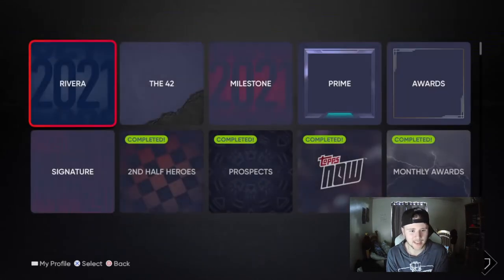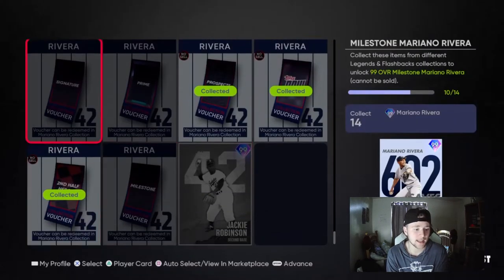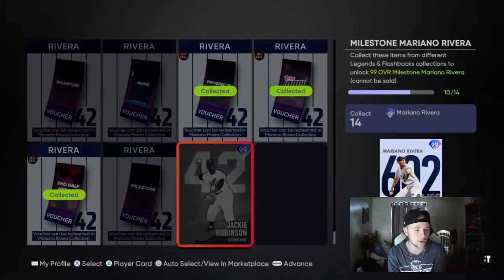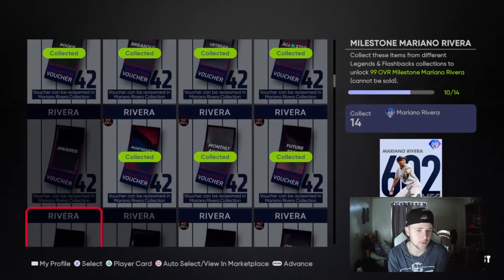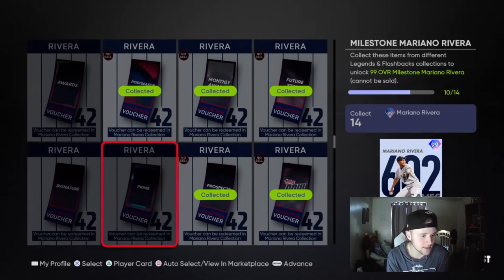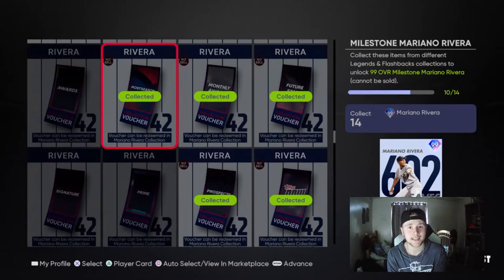My Rivera collection is up to 10 out of 14 vouchers. I know I'm not getting Jackie, so I'm just eliminating him as a possibility. I still need Milestone, Prime, Signature, and Awards. I am one Prime card away from getting this one, so I'm practically at 11. But Awards cards, Signature, and Milestone still need a lot of work. So that's what a lot of this grinding is going to be, plus any other stuff that comes out.